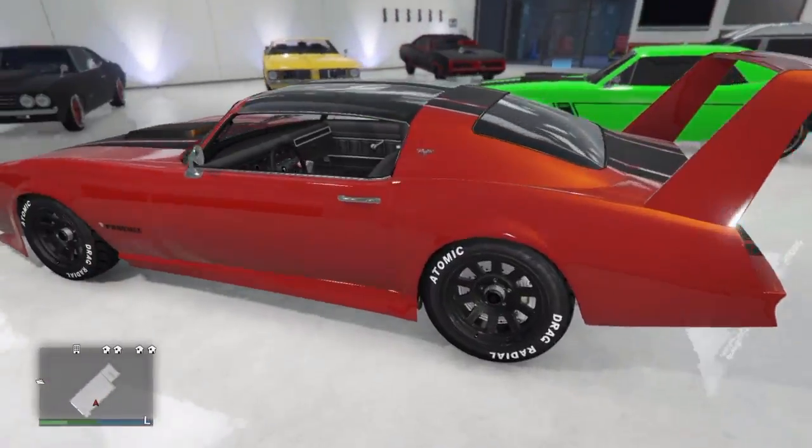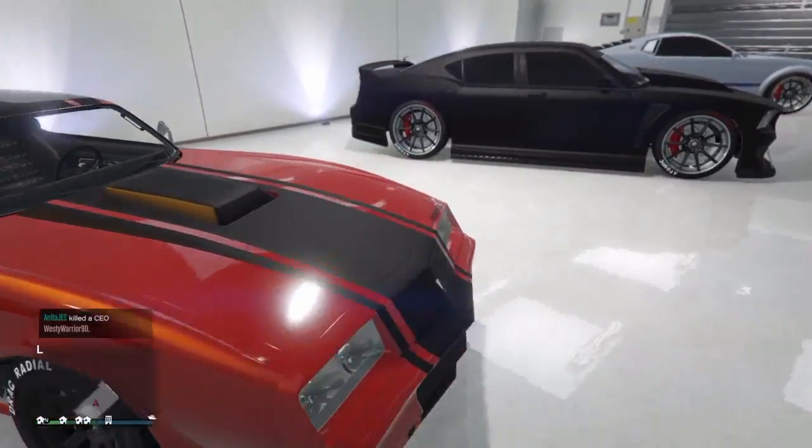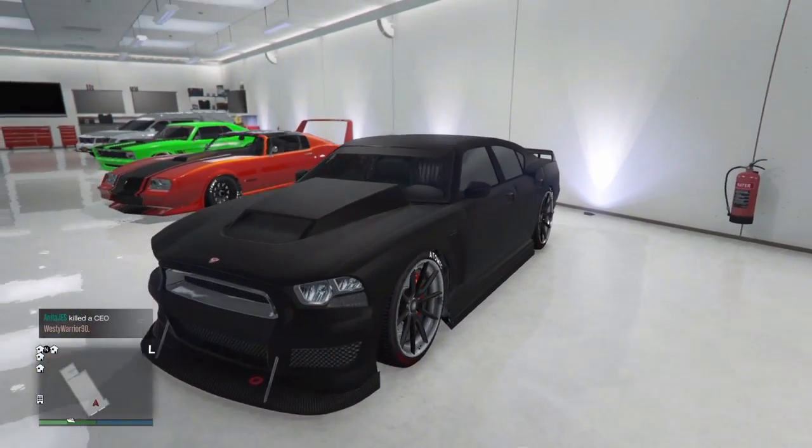You can find the Phoenix at the docks at a certain time — I think it's like noonish or night time. Right here I have the Buffalo S, Franklin's car. In story mode it looks very well blacked out.